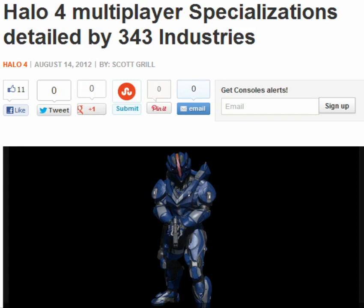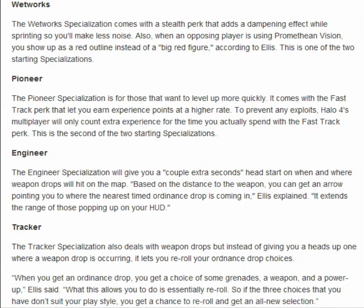This basically talks about the armor specializations that you get when you purchase Halo 4 and the ones that you unlock as you go through the game. In Halo 4 you get a total of eight armor specializations, otherwise known as perks. At the beginning of the game you get two armor specializations — we'll have to wait and find out which ones those are.